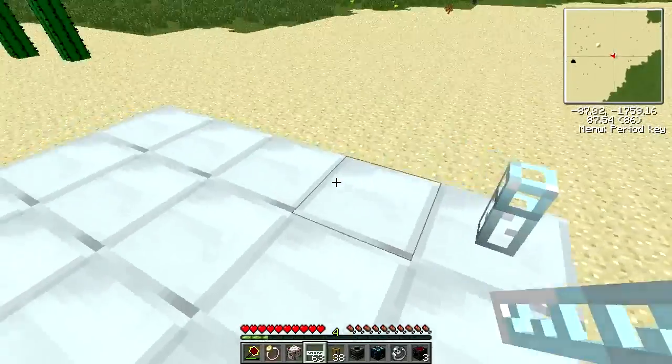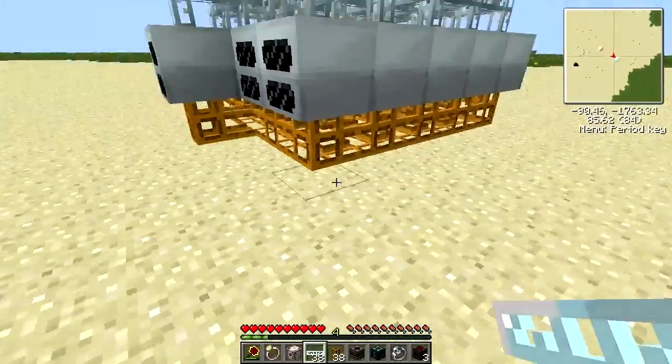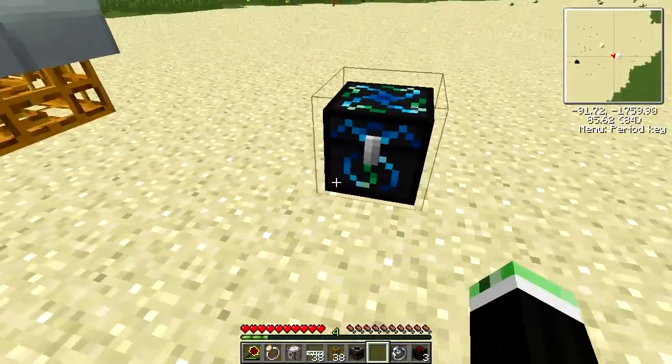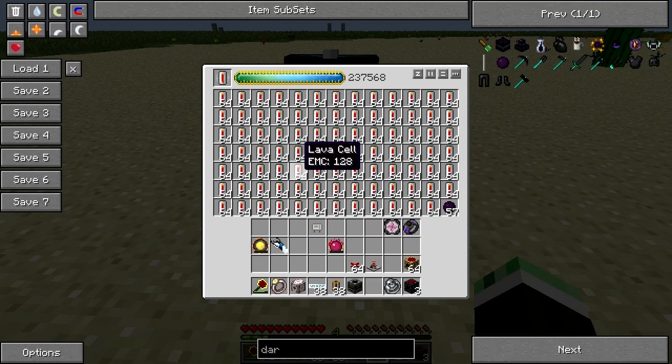Now you just connect up glass fibre cables like so. For this next step you'll be using the RedPower filter alongside a condenser. Put the condenser down, open it up — you have a slot here, this is the target slot. Whatever is put in here is automatically transmuted into whatever you put in the target slot, providing they can be transmuted. For example, a philosopher's stone won't work.